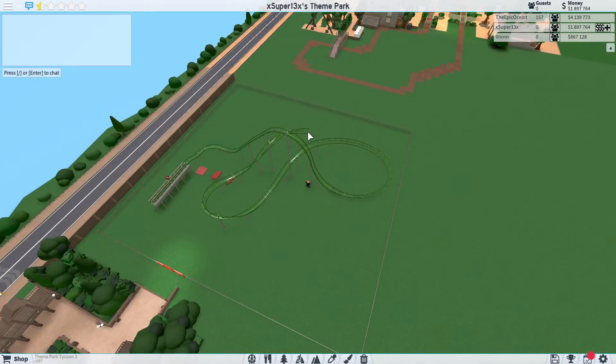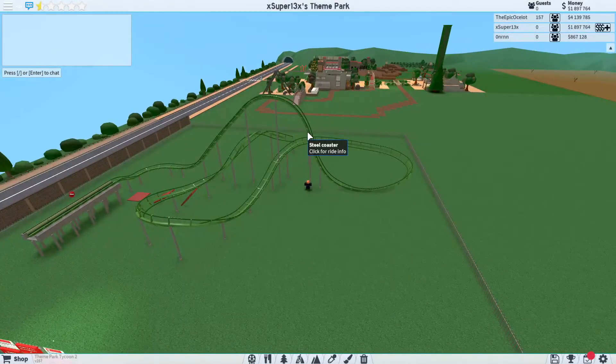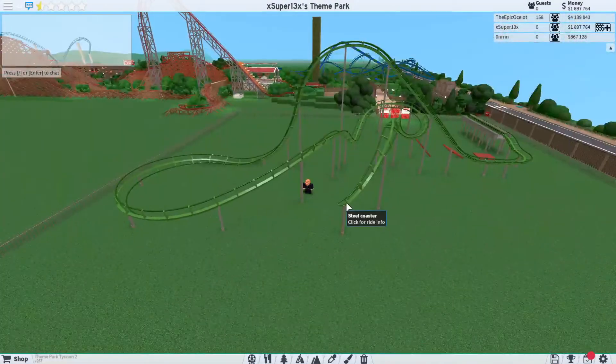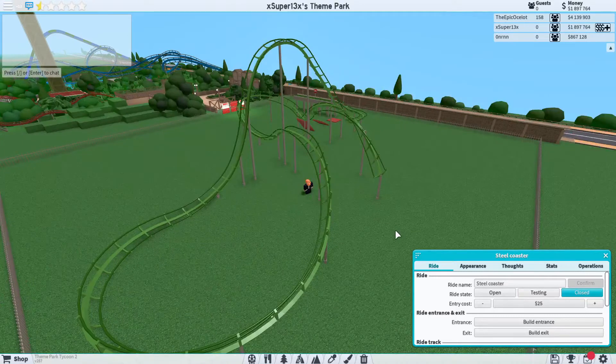It's going to be a short coaster, but obviously this is not the coaster you should be copying. Starting next video, depending on how this one goes, we should be beginning the supports for this coaster. I'm going to do some standard steel supports and make a nice catwalk for the lift hill with nice fences and stuff too, so look forward to that.